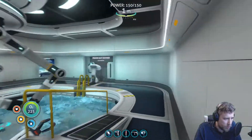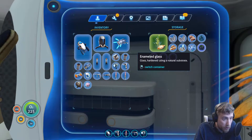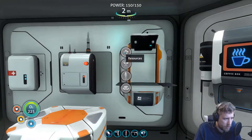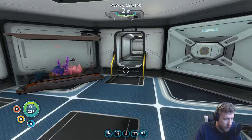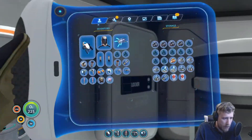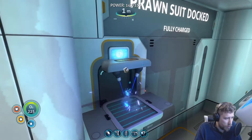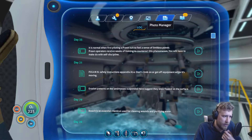Let's check our backup storage real quick. We do have one piece of lithium, so the storage unit might be the better one to grab. I want to try taking our prawn suit down to that purple area we've been doing some mining in, or maybe one of the other deeper areas — with the storage module equipped.